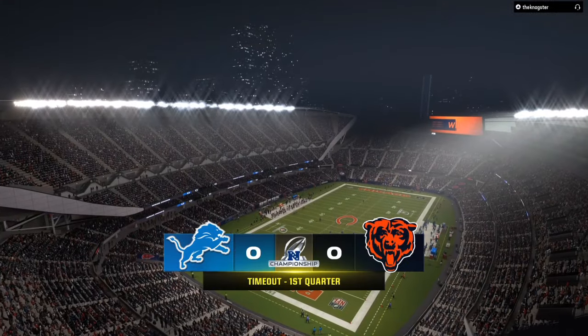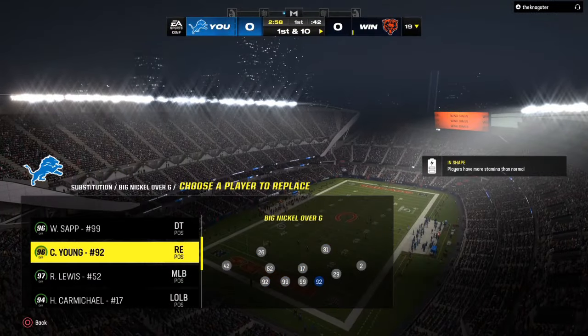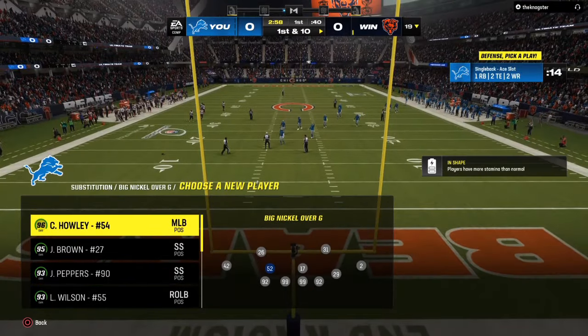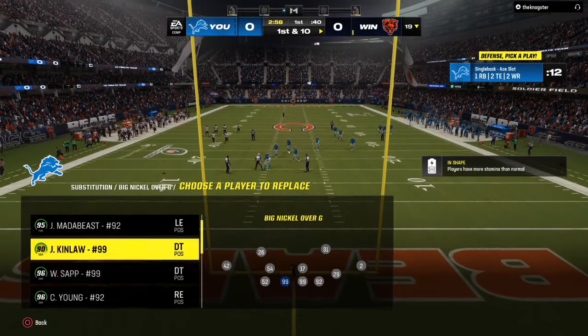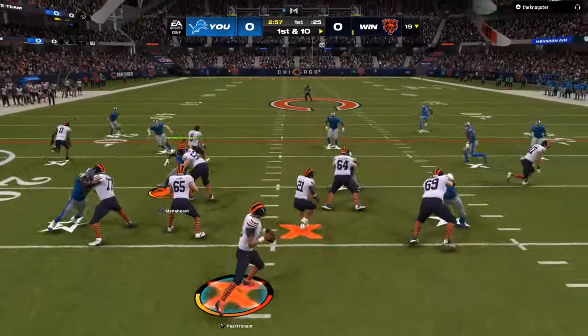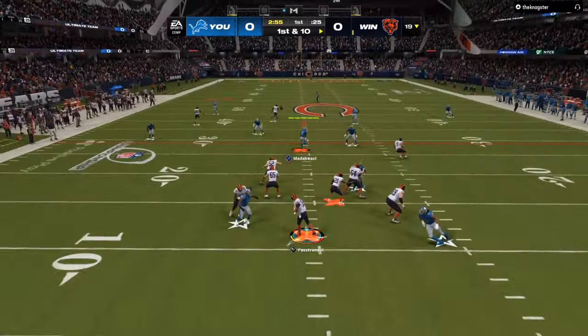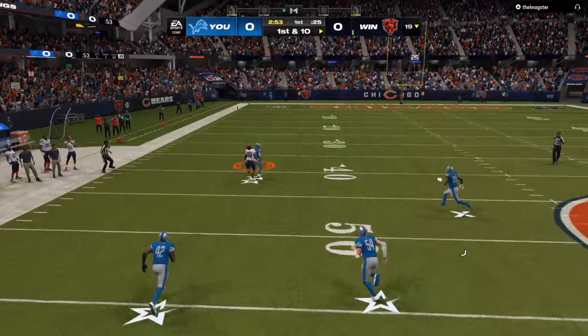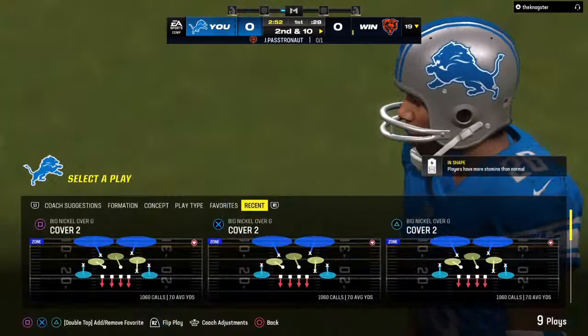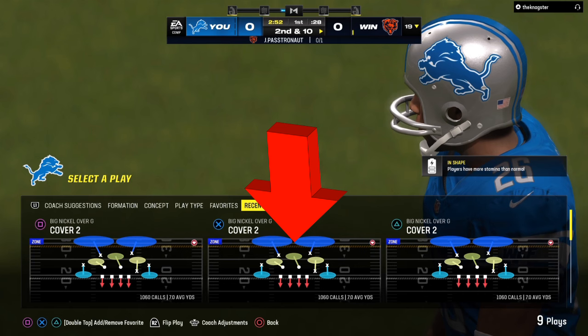Another key thing you always want to make sure you use on defense is the way that you hover in the box. You want to give your opponent an aggressive type look — the same type of shell over and over. On top of that, you can manipulate the offensive line super easy in Madden 24.